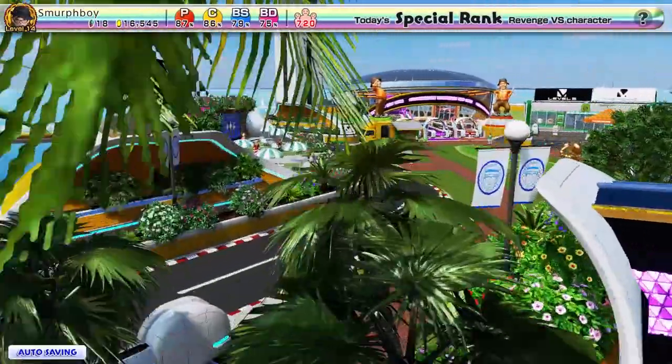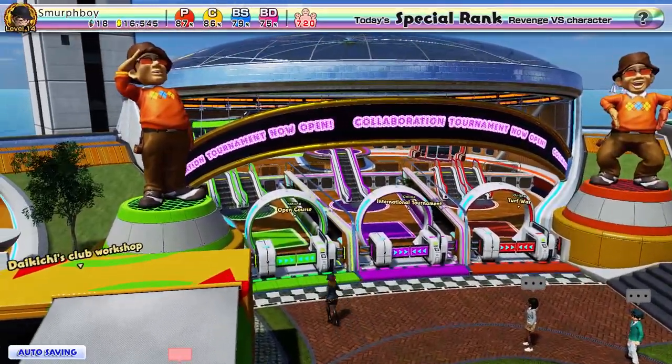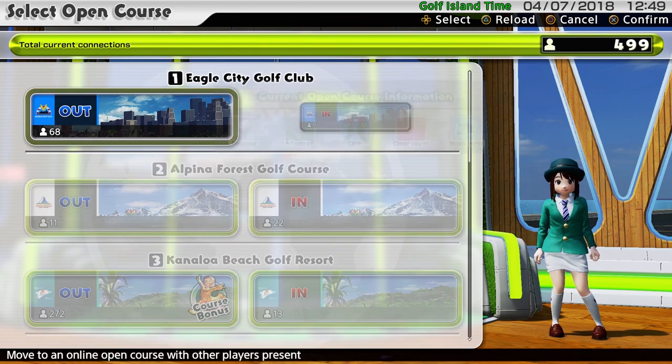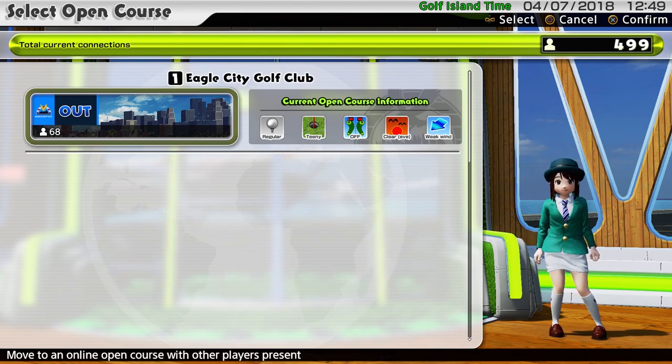So for 100 gems you could fully cycle up a set of clubs. Where do you get these gems? You get them in single player tournaments and sometimes in the international tournaments. In this case we're going to go on the open course — you can always get two gems per course, and then there's the one-shot challenges that will also give you more. So let's have a quick look at Eagle City and see if we can get some gems.